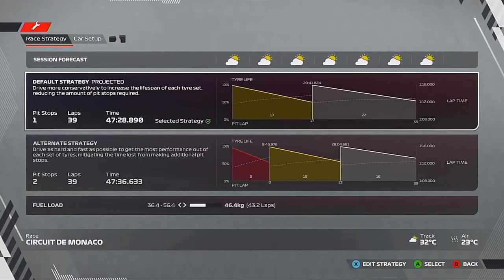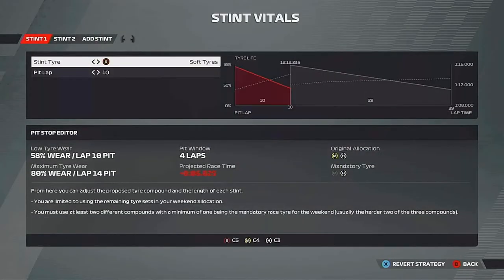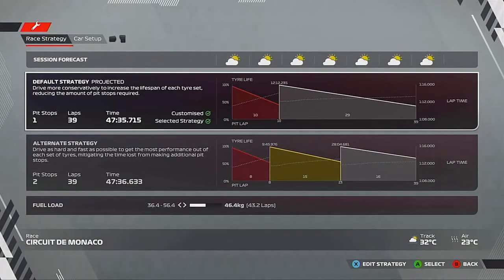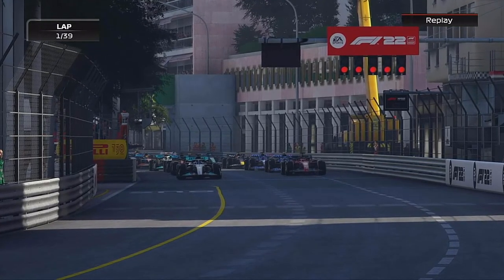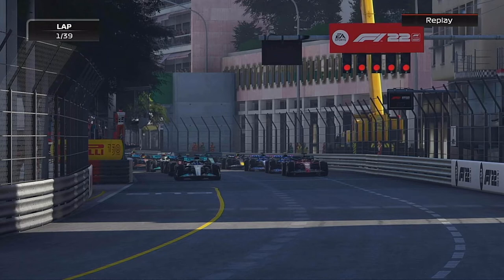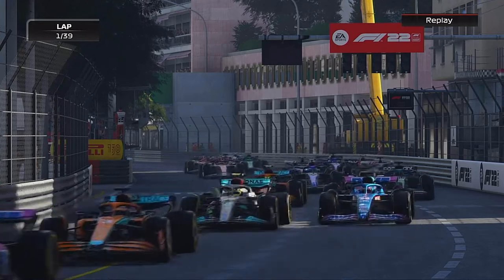With Monaco being a hard track to overtake on, I thought we've got nothing to lose - so we're going to start on the softs. Hopefully we have the pace to get a good start, maybe send it, and then if the tyres go off it doesn't matter because it's Monaco. Anyway, the five lights are out and we're under way, with George heading the field down into turn one.